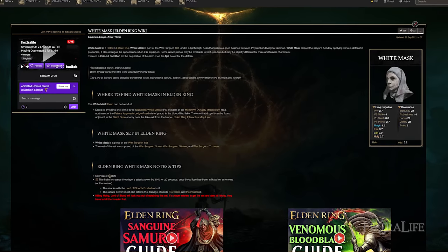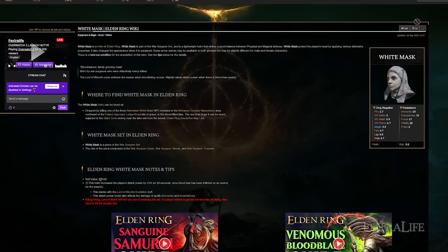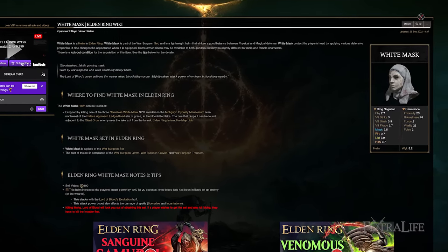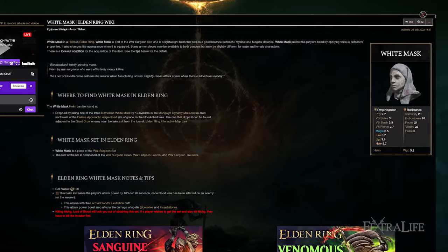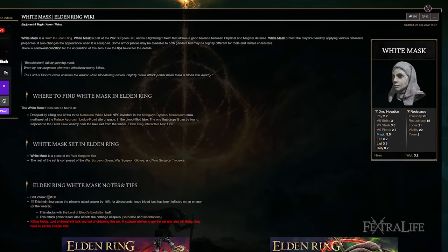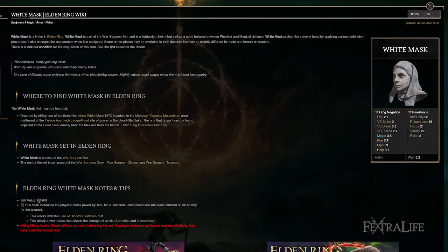Another good option is putting the White Mask in your helmet slot to get that extra 10% attack power when you trigger hemorrhage on an enemy or yourself. Depending on how often you're doing that, you can swap it on and off. Not as fashionable in my opinion, but it's a good option.